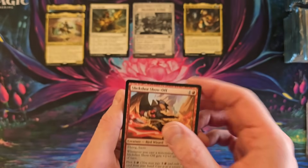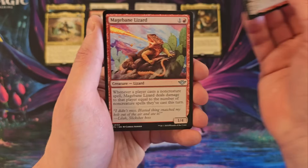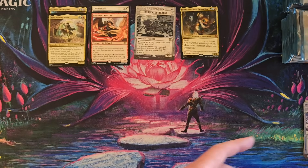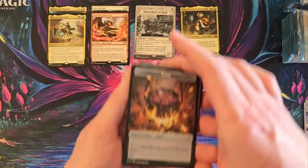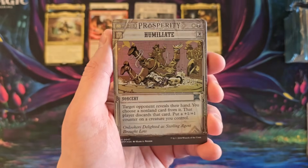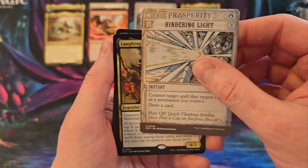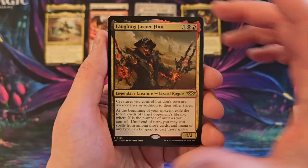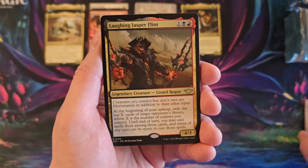Slick Shot Show Off — this card might be a thing. I'm still amazed how many people out there got really mad about Loot. It's interesting to me. Folks, they jumped the shark on the story a long time ago. Hindering Light. Laughing Jasper Flint. Lizard Rogue. He looks horrifying.